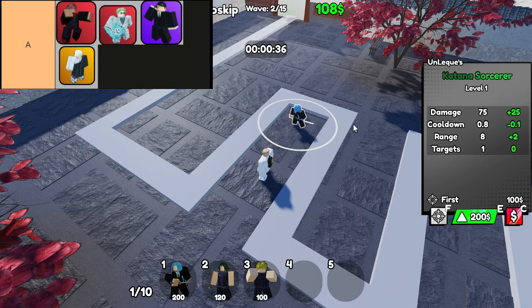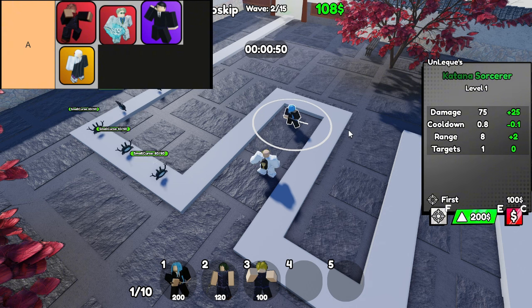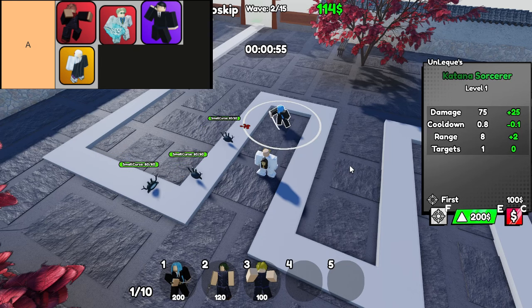Next on the list is the Overtime Sorcerer. This unit also brings the heat with its own AoE Black Flash ability. However, it takes it up a notch by dealing extra damage with a 10% chance to trigger. With the potential for higher damage output, the Overtime Sorcerer is fantastic for those tougher waves when you really need to keep the pressure on. You can count on it to handle multiple enemies at once, making it a versatile choice in any situation.